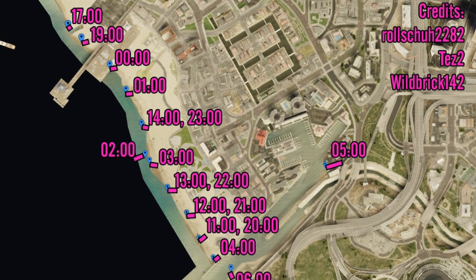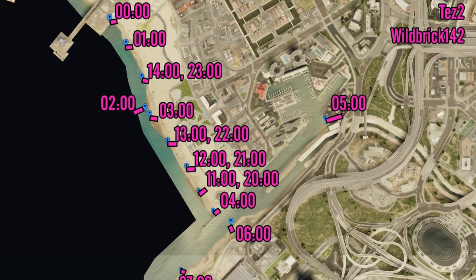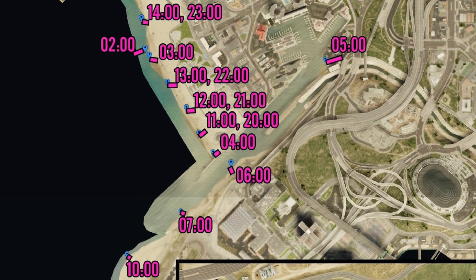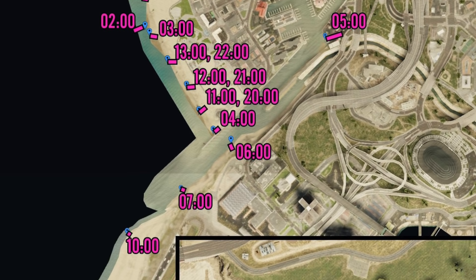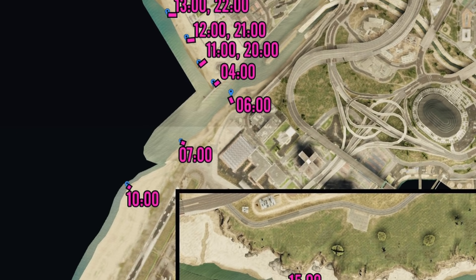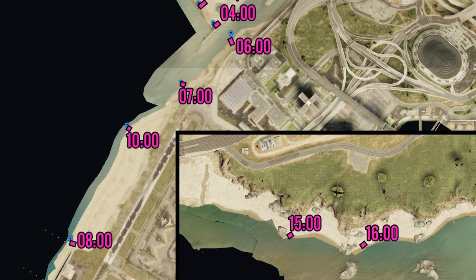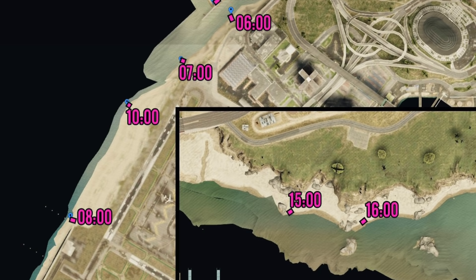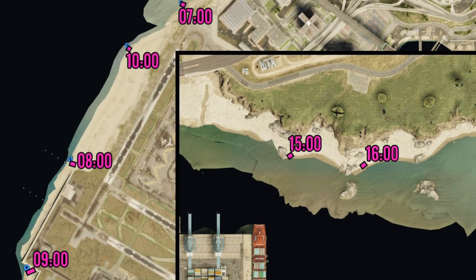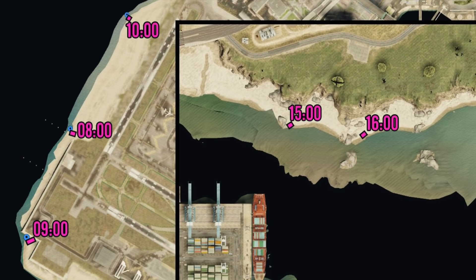What's interesting is depending on what time it is in the real world — UTC time, which I'll leave a time converter site in the description — you'll actually find the body in a different spot. Feel free to pause this video at any time; I'll also leave a link to the map in the description. You can see it spans from the Del Perro Pier on Vespucci Beach all the way down to the airport and even in certain places on the other side of Simeon's shipping docks.